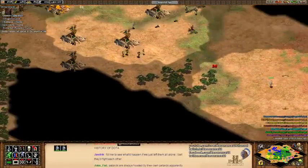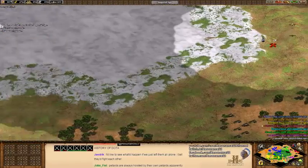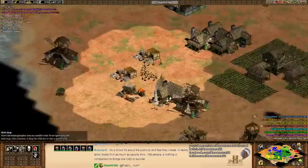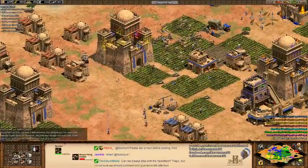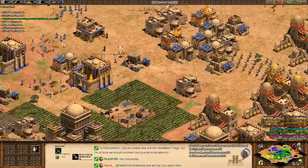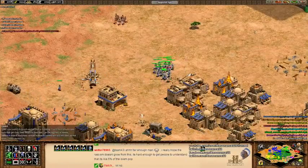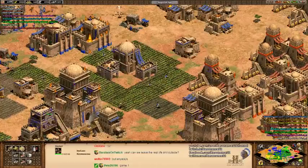I should probably try and sneak those champs in there. I don't know what they're rallying for — maybe I just don't have one barracks hotkeyed. Really need more gold too. Probably start working on a trade line. I just didn't think the game would go on this long. Is there any gold left?